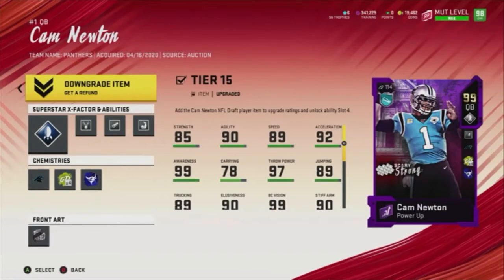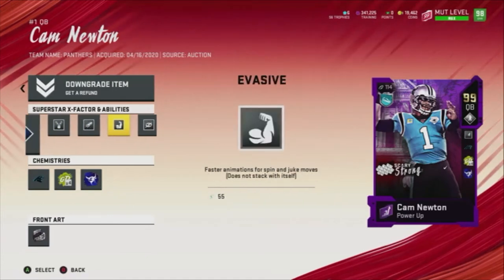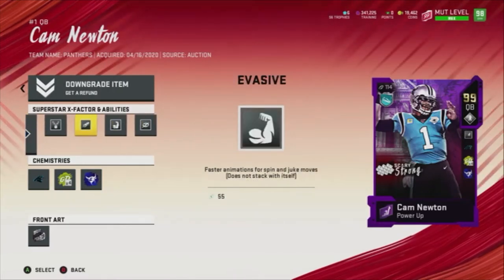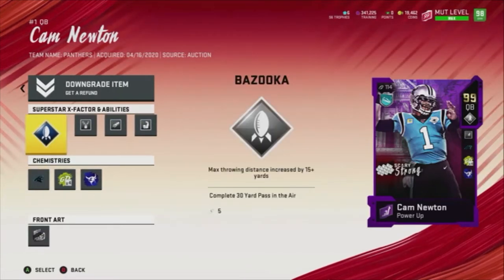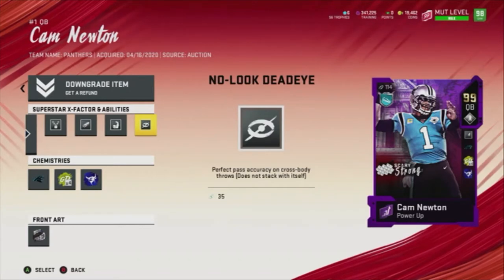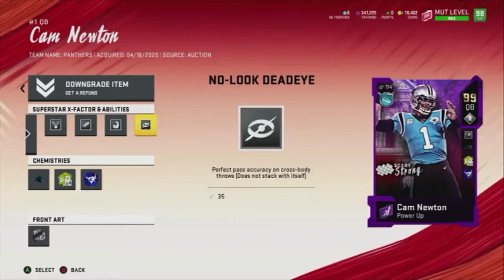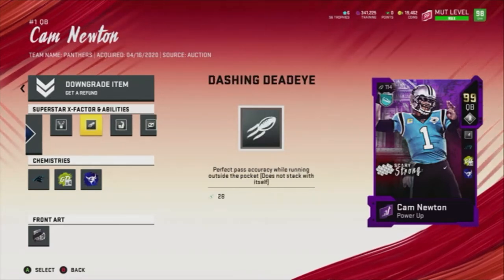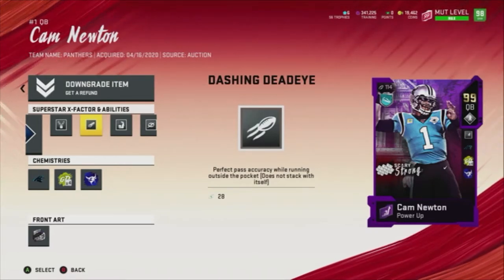First I'm going to start with Cam Newton. If you look at the card, the top left symbol means he's a scrambling quarterback, which means he doesn't get the same abilities as, let's say, Peyton Manning or Tom Brady. He gets different abilities — more scrambling abilities and throwing-on-the-run abilities.